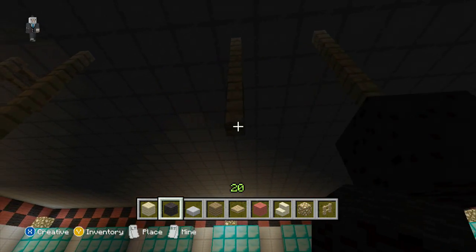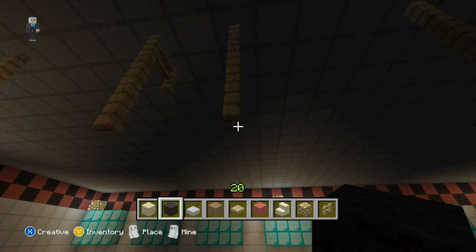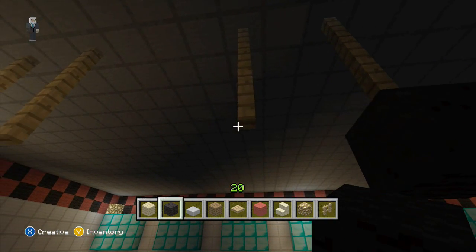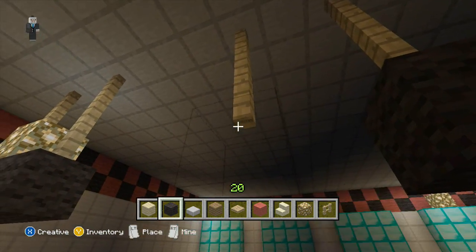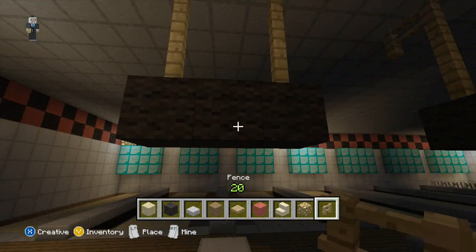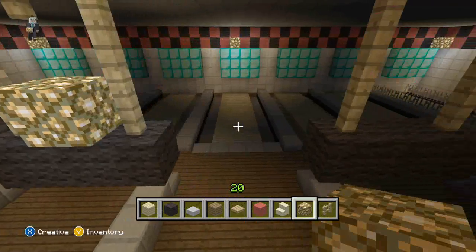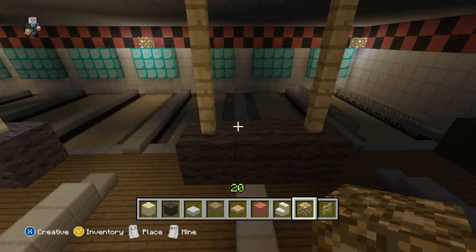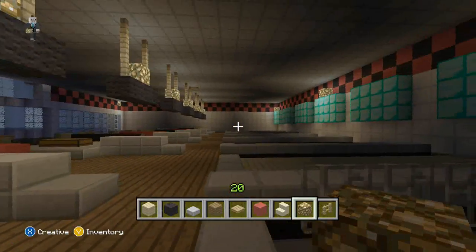I'll probably pause it and do the flooring in the front, and we'll throw in some concession areas. Then on the top we'll go with our glowstone, just to light up the area a little bit better. We'll probably throw some lights in here in just a little while, but I just wanted to show you guys what we're going to be doing.